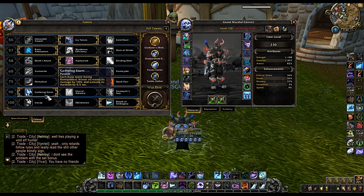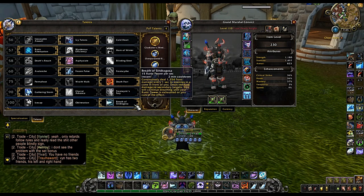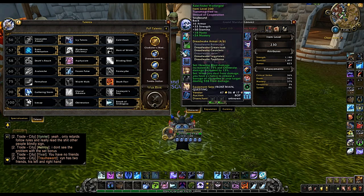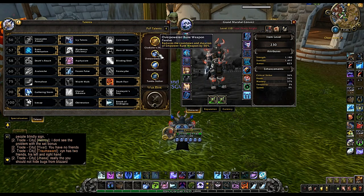Second to last row is a toss-up between Gathering Storm and Frostwyrm's Fury — they're both really good. I personally prefer Gathering Storm because it has a really short cooldown, whereas Frostwyrm's Fury, although it does really good burst damage, has a three-minute cooldown, so it's not really my play style. And then lastly we're going to go with Breath of Sindragosa.